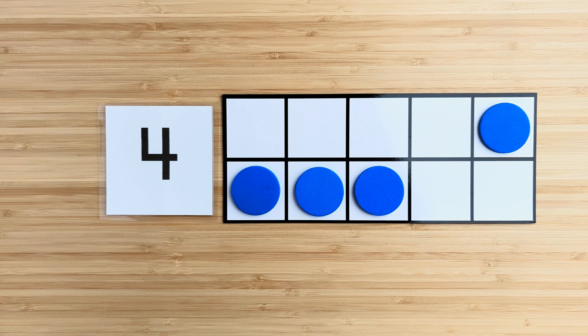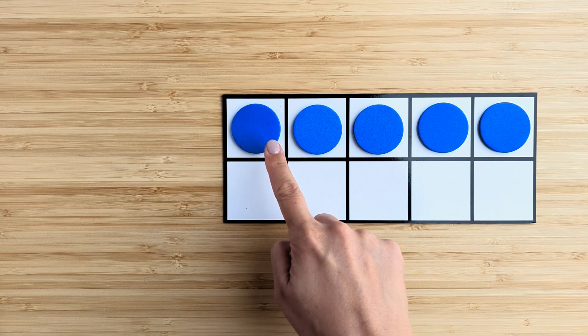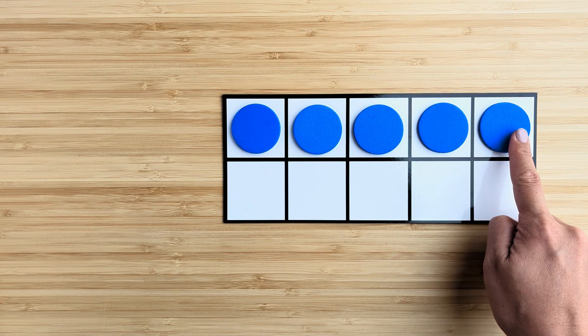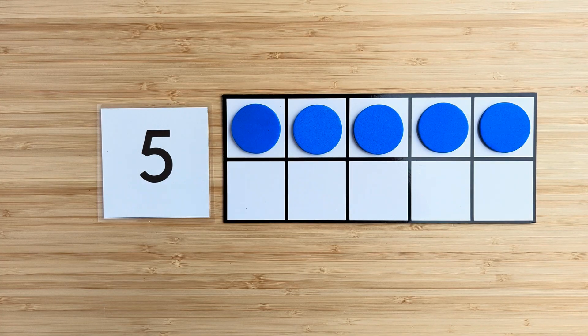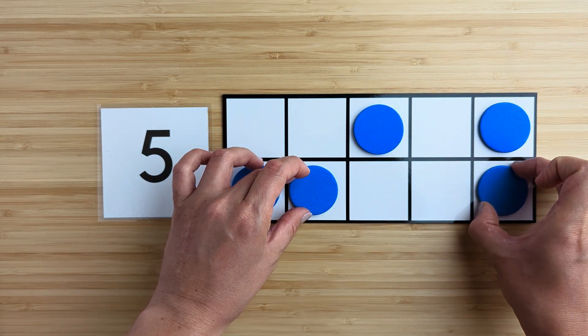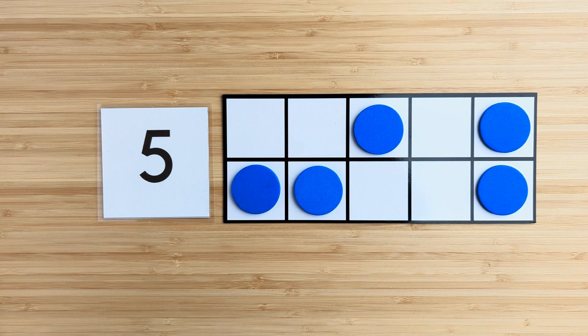There are still four blue circles. Good job. Let's try another one. How many in all? Point and count. One, two, three, four, five. Five. There are five blue circles. What if I move them around? How many in all? There are still five blue circles.